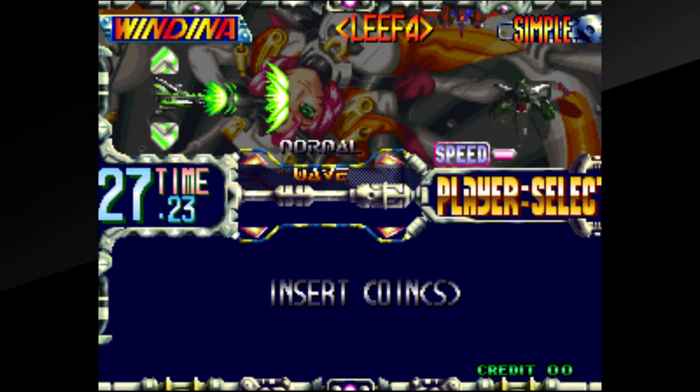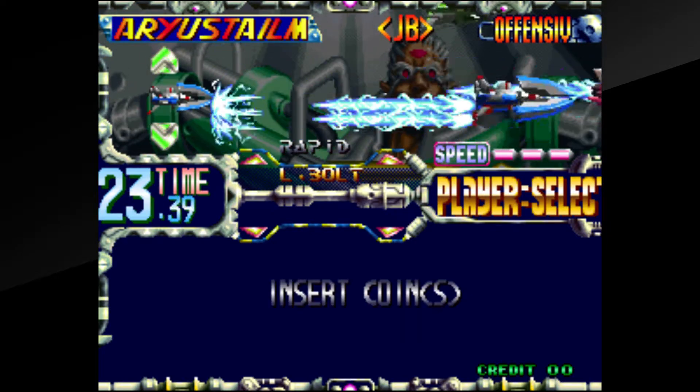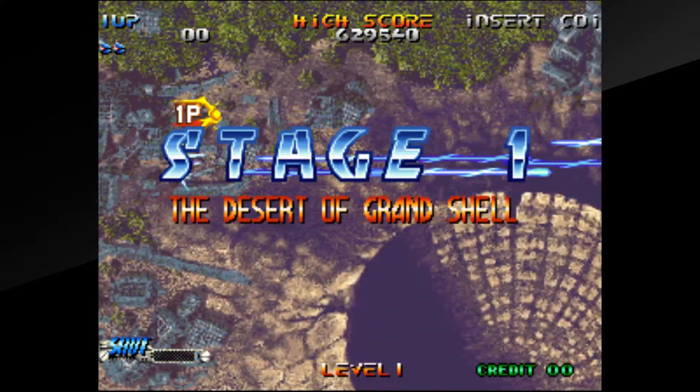With a nice choice of 6 crafts to choose from, each with their own stats and shot type, you're off on your way through about 7 stages of action-packed bullet hell goodness in order to stop an interplanetary war.